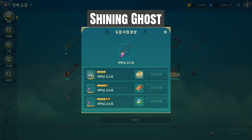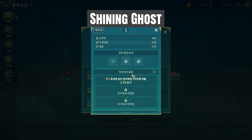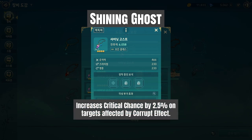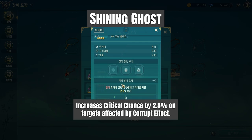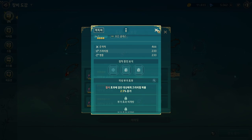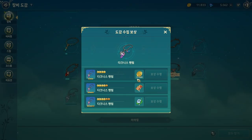The next one is the Shining Ghost. Shining Ghost has a more particular effect: it decreases the critical chance by 2.5% on targets affected by the corrupted effect. So familiars like Genoceros or Helix — normally dark familiars apply this effect.